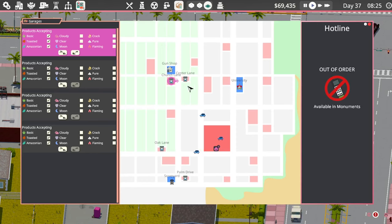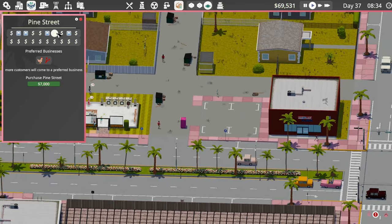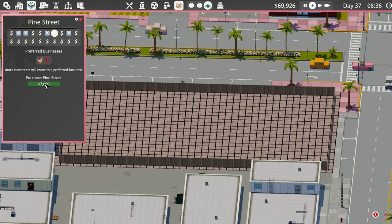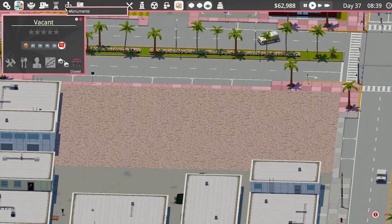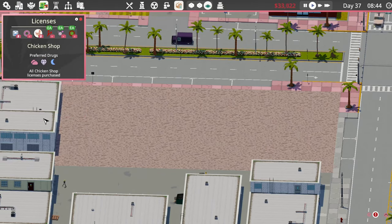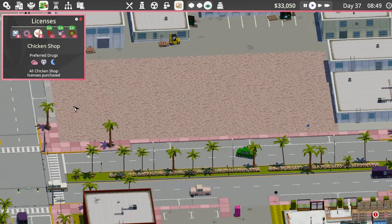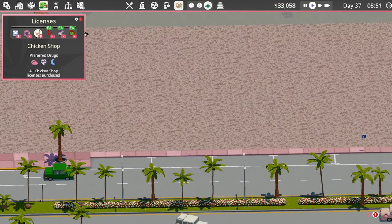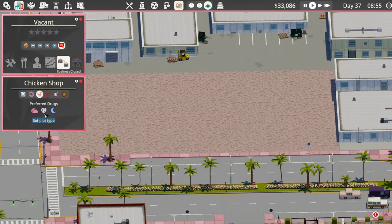I don't know where I want to go then, maybe down here. Oak Lane... yeah, Pine Street — that's perfect. We'll buy Pine Street. We want to go into Business Licenses, Chicken — buy all of those, 33k. Alright, and then let's look at how we're going to set up this chicken shop. This one we're going to open a chicken shop now.